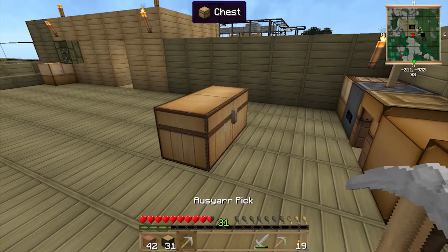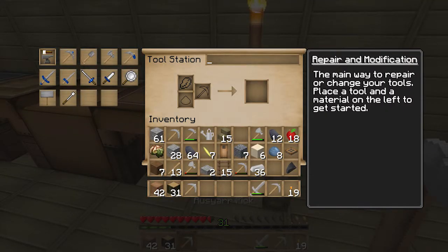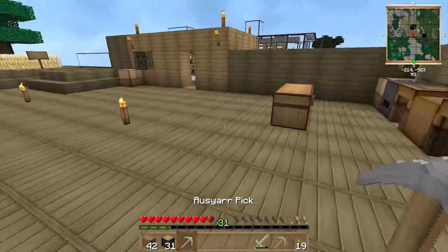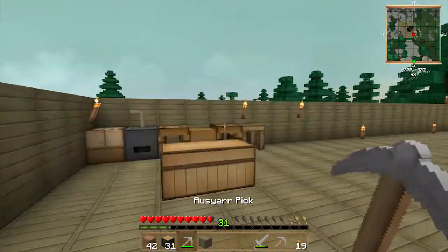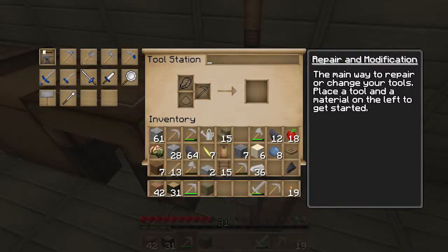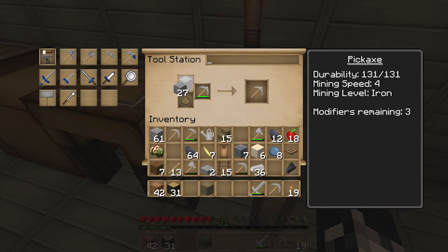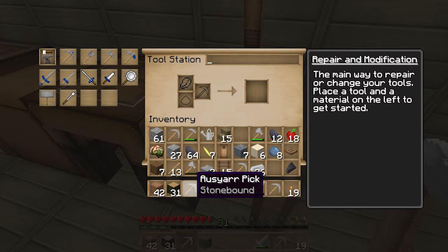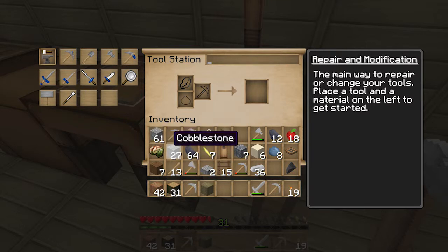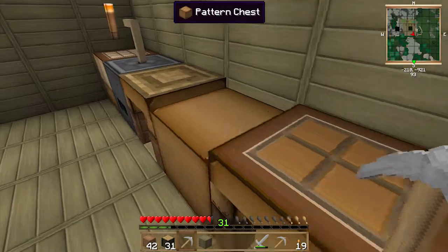Now we've got the pickaxe. Let's break something to test it — that piece of wood will do. We've used some durability, so we go back to the tool station on the repair section, put the pickaxe in, and because the main part is made of stone we can repair it with stone. Instead of making pickaxes over and over, you just repair one with whatever material it was originally made from. Pretty cool!